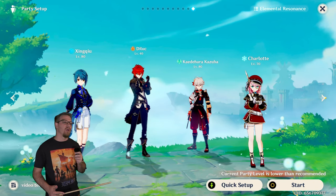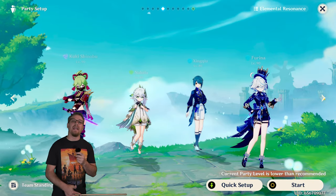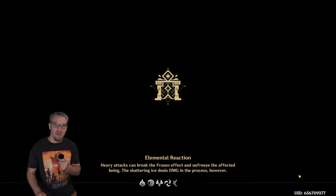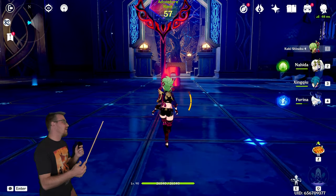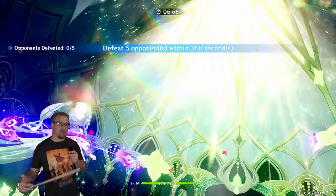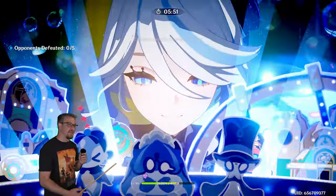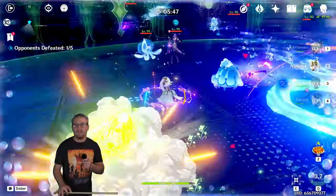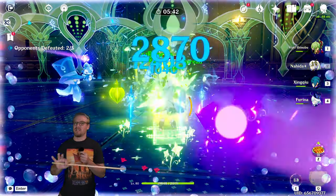With how much Hydro Xingqiu can apply, he can be very very good in any team that needs a lot of Hydro — for example, a Hyperbloom team. This is a team I actually run in the Abyss: Kuki, Nahida, Xingqiu, and Furina. We use Kuki's skill, Nahida's skill, Xingqiu's skill and burst, and Furina's skill and burst, then have Nahida on-field doing normal attacks. Xingqiu applies Hydro to create the blooms for Kuki's off-field skill to Hyperbloom them.